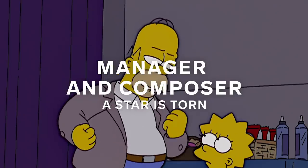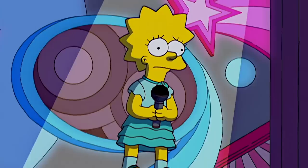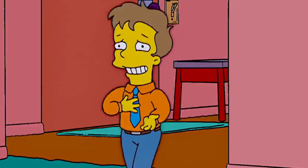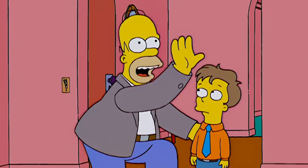Homer becomes a composer and manager for Lisa as she competes on Lil Starmaker — which is the show's parallel import of American Idol. He then becomes the manager for her rival Cameron, who he rebrands as Johnny Rainbow.